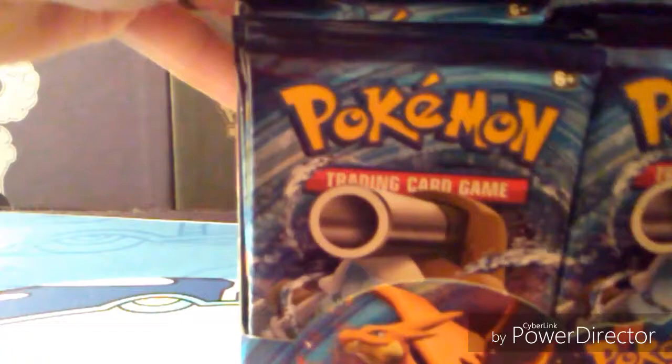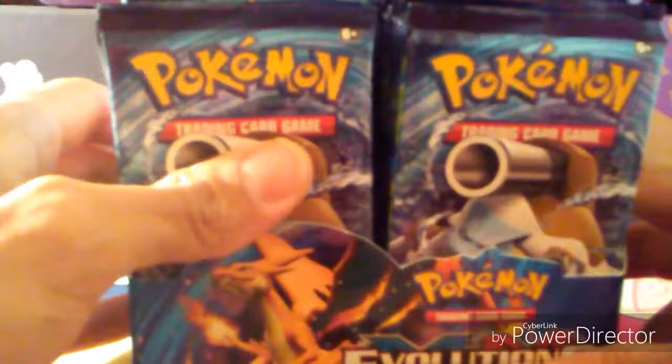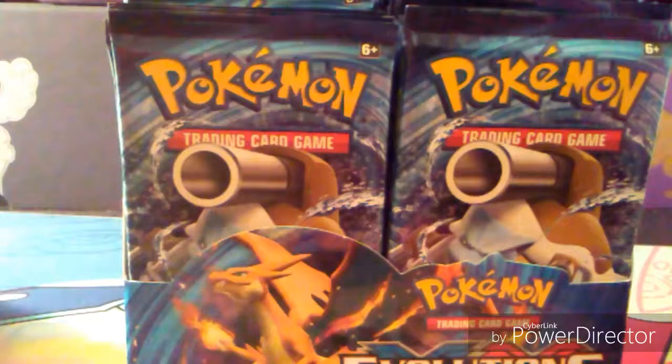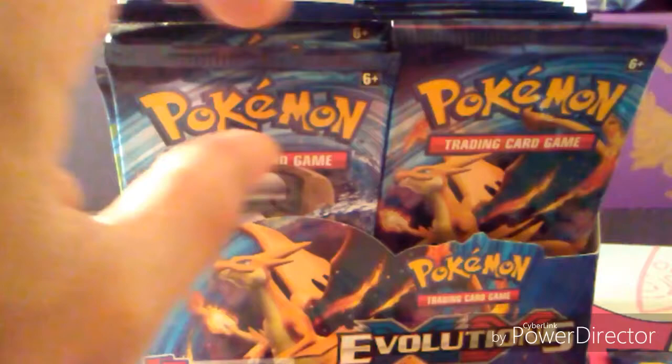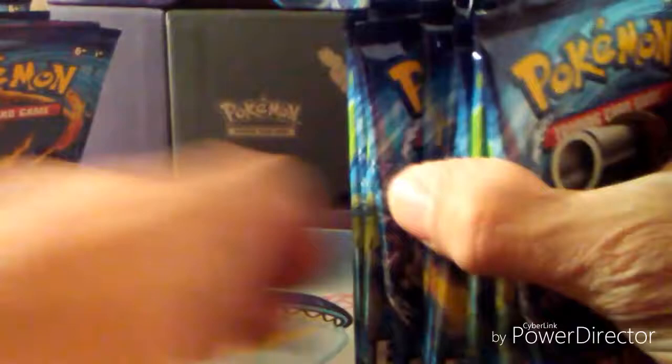Pretty excited for this — it's the base set reprint with some modifications, going to be fun! We'll be doing three parts, 12 packs per part. I've seen a couple of openings with very good pull rates. I'm hoping for a Charizard holo, three or four Beedrills, three or four Raticates. Got a deck profile coming up soon — Beedrill Venusaur — and keep an eye out for Giratina and Zygarde.